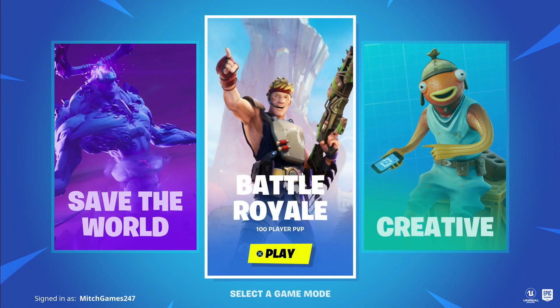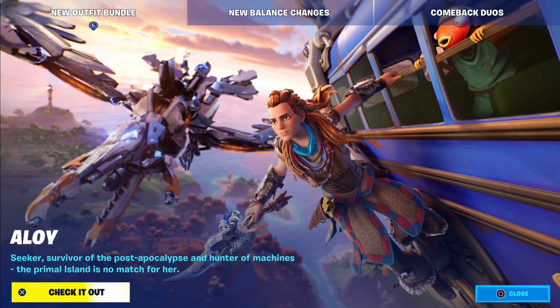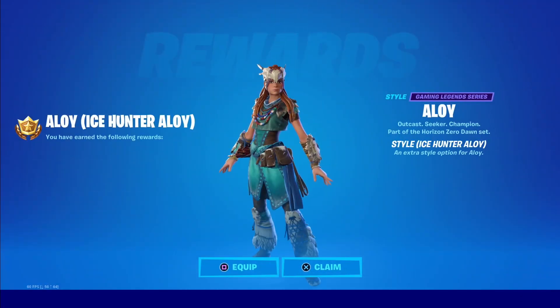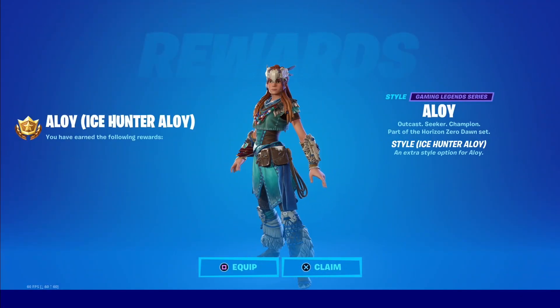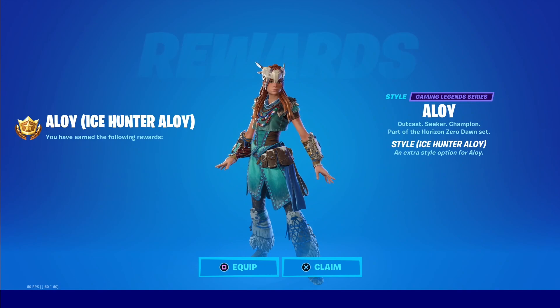Let's hop on into the game. Here we go — we're loading up into Battle Royale right now. We should get the extra variant of her in just a second. There we go, she is in the shop once again. And boom — the Ice Hunter Aloy. This is an exclusive variant; you have to get her by having a PS5, and that's basically how you get her.